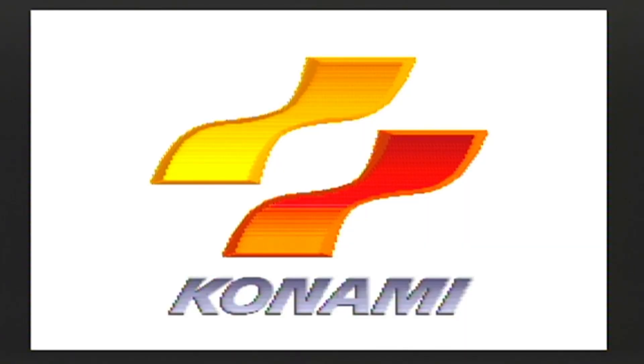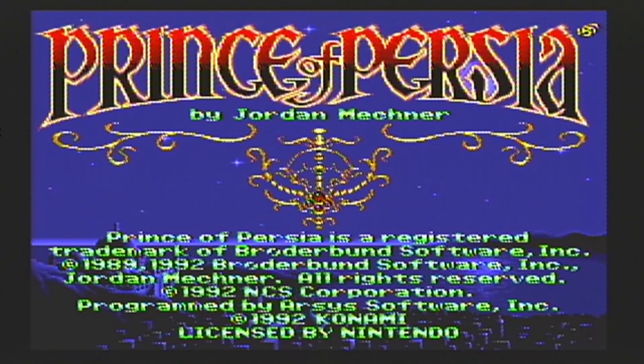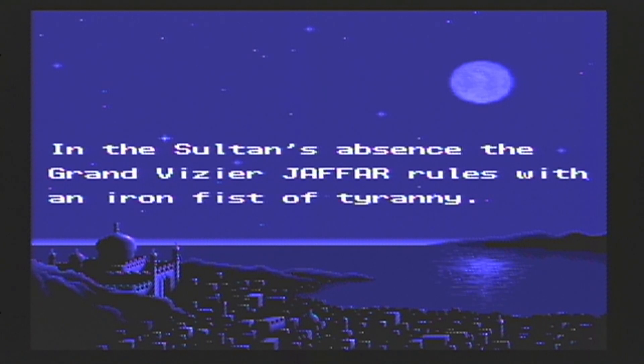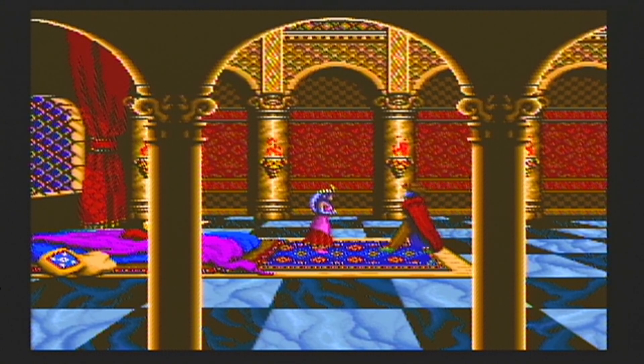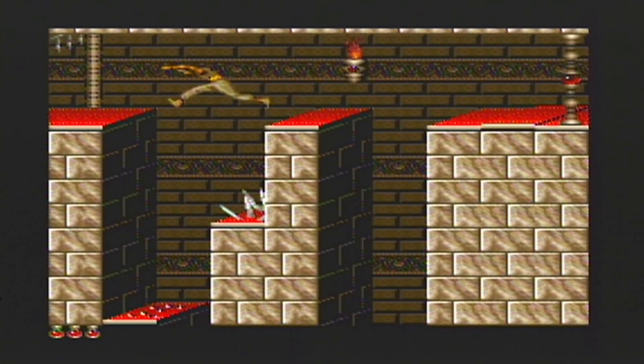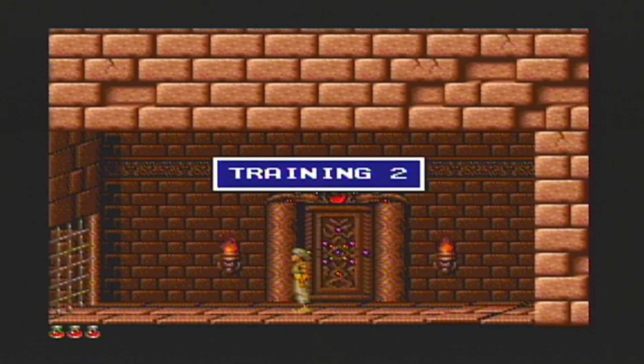The next game is the same type as Blackthorn — by complete chance — and that game is Prince of Persia. Prince of Persia was published by Konami for the SNES in 1992, and is also a cinematic platform game. The story: Jafar wants to kill the sultan and take over the kingdom. He locks the prince in the dungeon and the princess at the top of the palace, giving her an ultimatum — marry him or die — with only two hours to decide. It sounds exactly like Aladdin, only this game came out first. The guy's name is even Jafar.